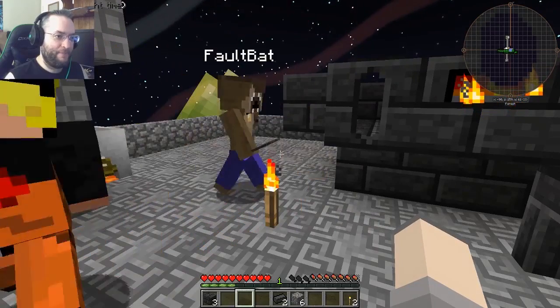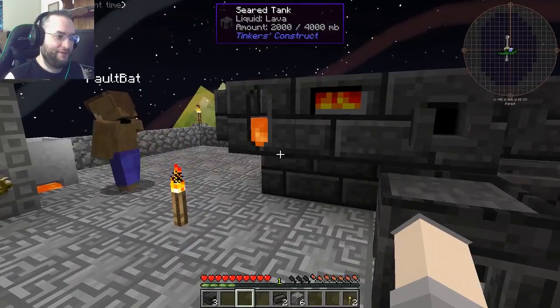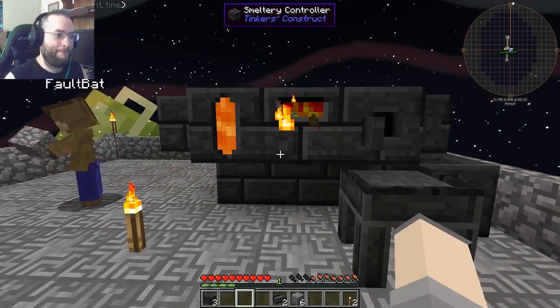Alright, get out of that. Lava generator? That actually generates lava? Well, you put cobblestone in and it turns into lava. Oh, got it. Heats up, turns into lava. Okay. Alright.